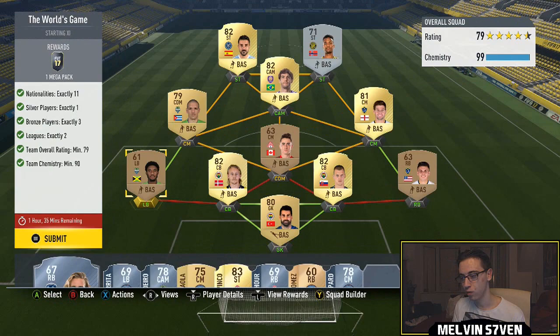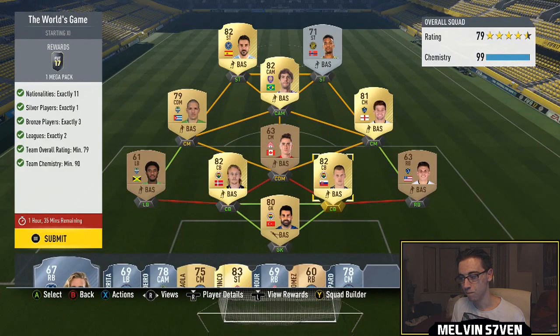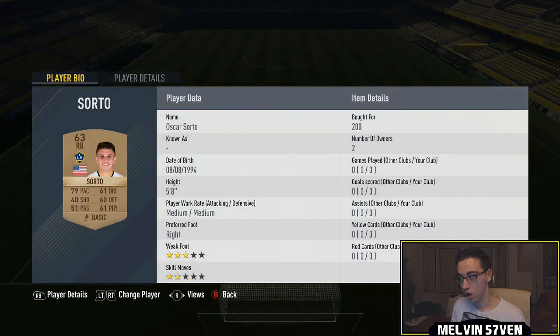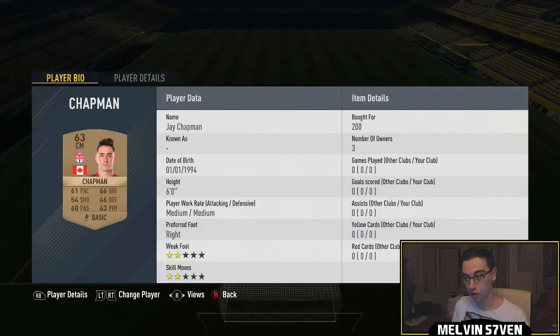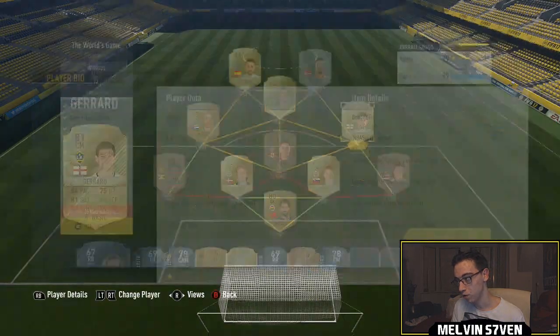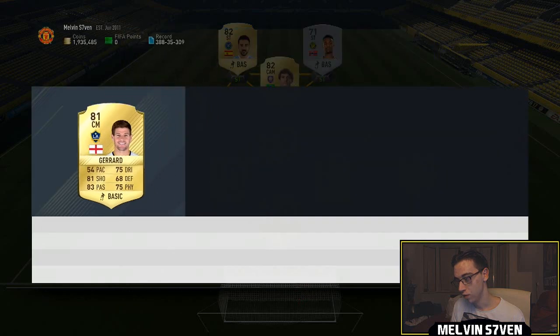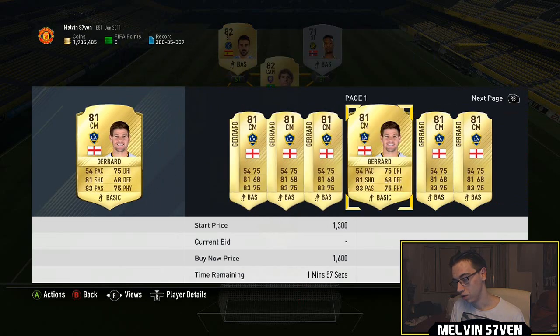The goalkeeper brings us to 2,400 spent so far, then 200 on the left back makes 2,600, another 200 is 2,800, another 200 is 3,000, then this guy brings it to 3,700. Gerrard — I can't imagine he's too much either.